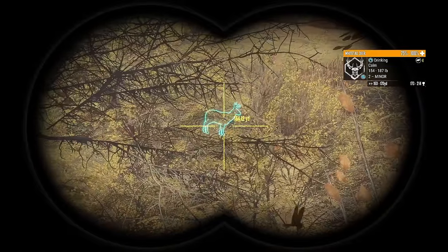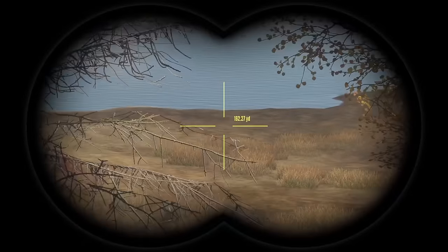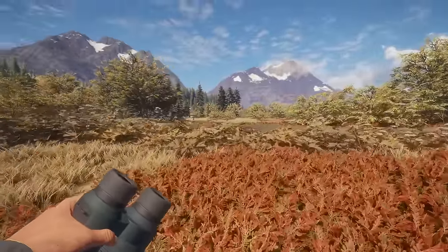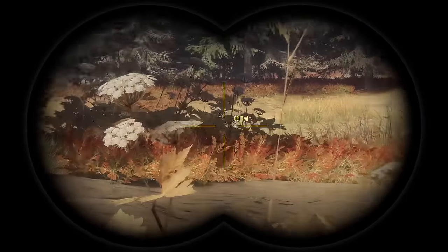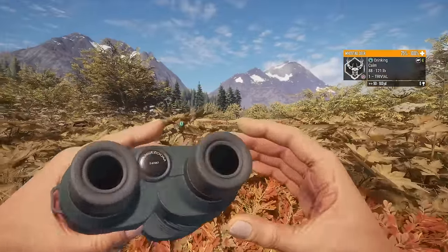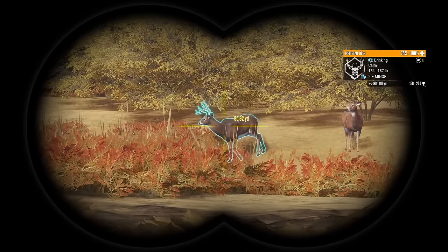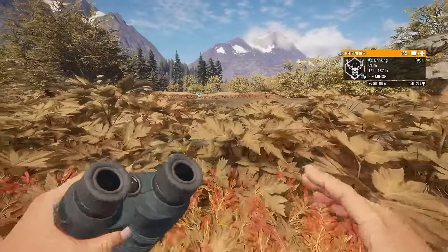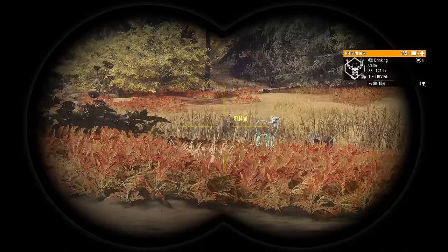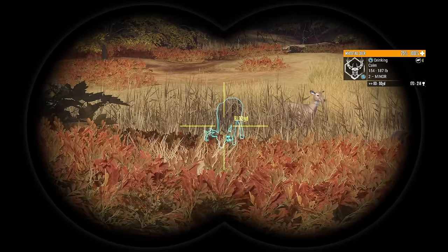This guy could be it — his trophy score is not too bad. Let's get a little bit closer. Maybe we swing this way, hit this edge right here, then we can look around. Where'd these deer go? They should be really close. He could be above 200 — I didn't see him. He's probably not going to make it to 200 though. You know what, I'm going to take this guy out — he goes up to 214. He's our best bet here. Do I go for a neck shot? I know I'm going to mess it up.